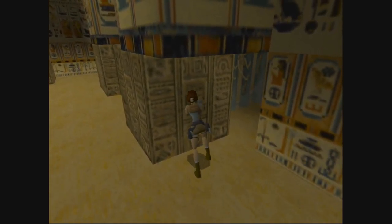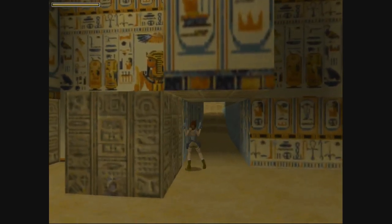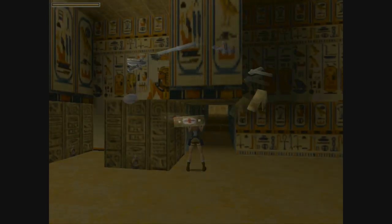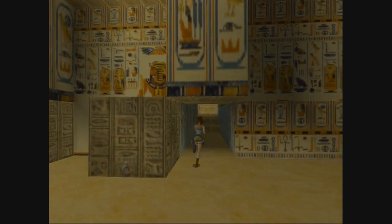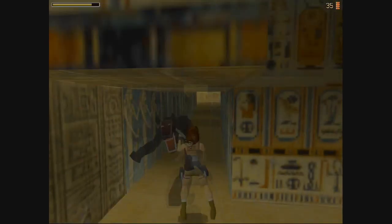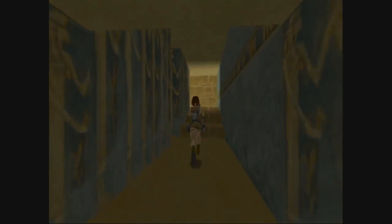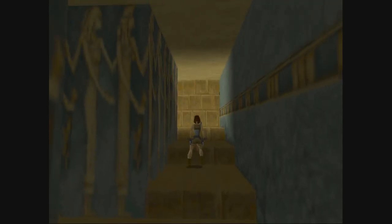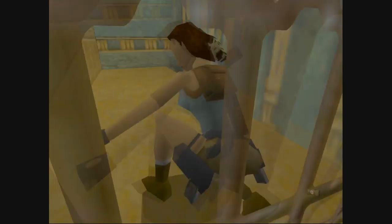By the way, we're in this room - this is the Obelisk of Khamoon, I think that's how you pronounce it. Come at me! I see him sitting there, I've got to trigger him. Let's use a shotgun just because we haven't used a shotgun very much - we got 37 on it. Die die die! Okay, let's bring out the pistols again.